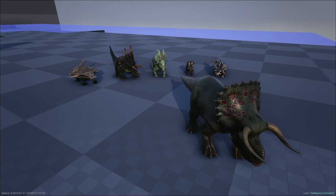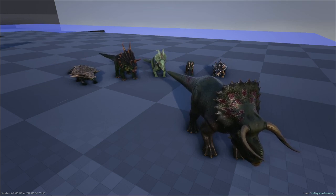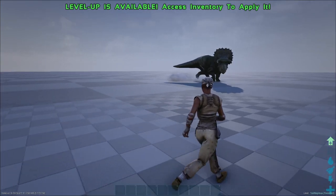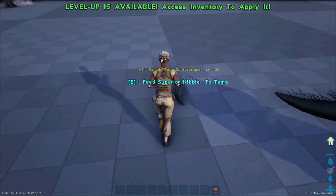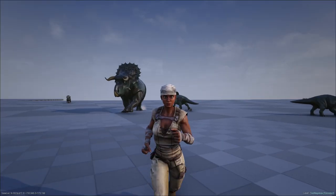In the wild, Nazutoceratops will protect wild trikes, Zoonoceratops, Pachyrhinos, Ankylosaurus, and Pinocosaurus. If one of those creatures is close enough to a Nazutoceratops and gets attacked, Nazutoceratops will rush in to aid them. When trying to tame a baby Zoonoceratops, you have a chance to aggro nearby Nazutoceratops. The protector of the herd always keeps a watchful eye on its allies.